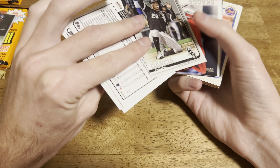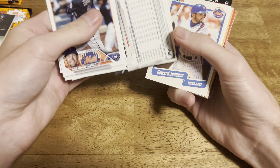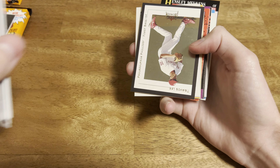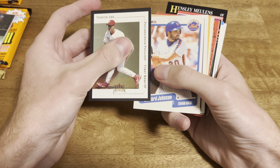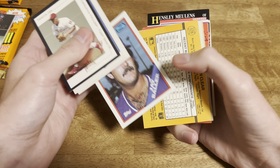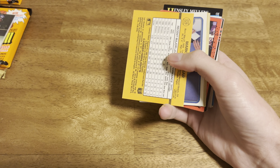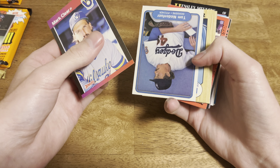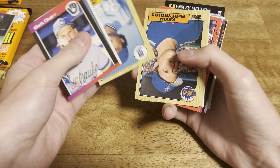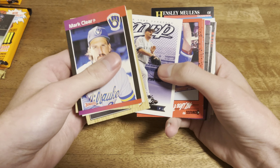Starting off with some of these - rest in peace Ty Busha. Got a Travis Lee, that's pretty cool - Travis Lee from Fleer Platinum. I always forget that he was a Philly. Got a J Baller - shout out to Junkwax Sal, that's one of his favorite cards to find. Got some more '87 Traded. Got a David Wells, Upper Deck MVP.